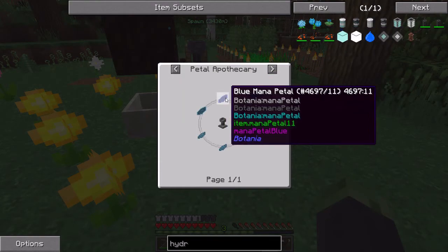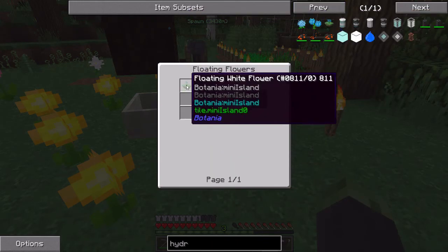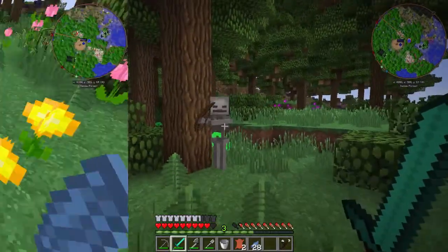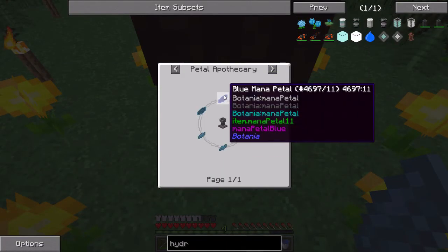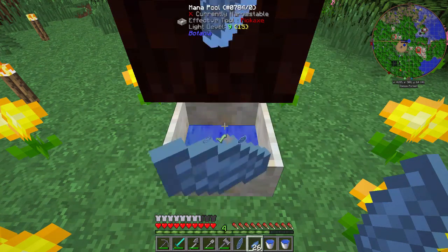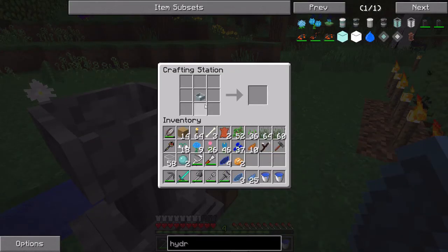Hydroangeas require blue mana petals — they don't really require much, but I want to make a heap of a few of them. I'm also going to need some floating flowers which require dirt and pasture seeds, which require shared grass. I'm getting shot by a skeleton, so BRB. Okay, this is actually taking forever — I want to go ahead and make a few Hydroangeas. We need four blue mana petals: one, two, three, four. And four cyan. We can only make three, that's fine.